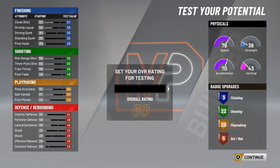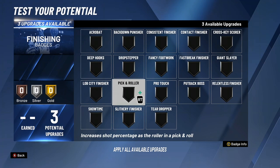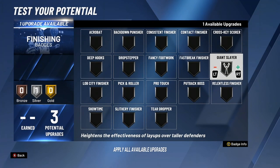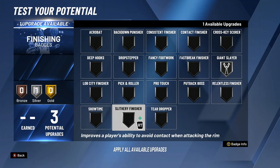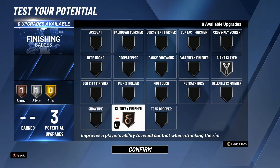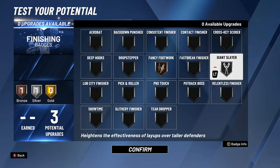For badges, you get a lot of shooting and a good amount of playmaking. Finishing only has three badges, so for finishing I recommend Giant Slayer at silver — since you're a 6'2" guard going up against taller defenders, it boosts your shot percentage on layups and mismatches. You can upgrade it to gold if you want, but silver is fine. Pair it with a bronze badge — I recommend Fancy Footwork because with this build you'll be doing a lot of hop steps and euro steps.